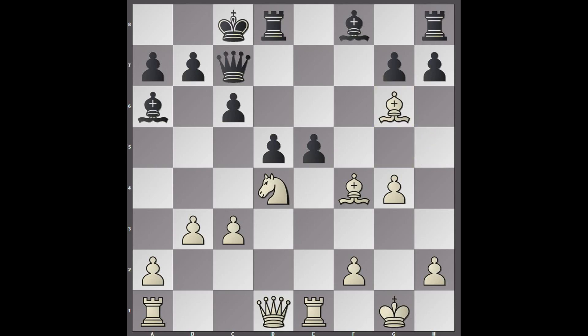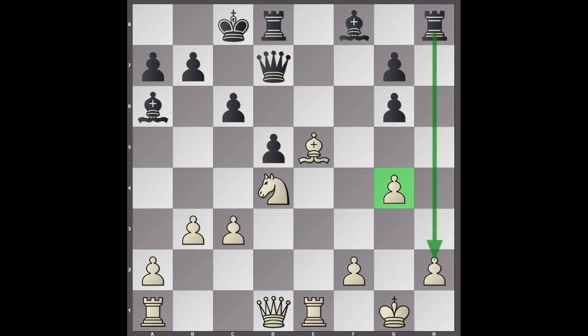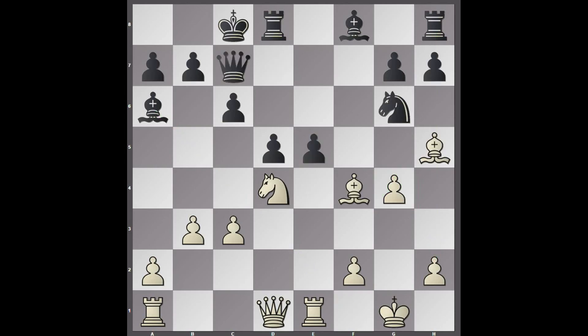So knight e6 doesn't quite work. And bishop takes g6 also seems like a good move, winning the pawn back. But once again, the h-file's been opened. Queen d7, and suddenly it's quite tough for white. This g4 pawn is a bit ugly, pressure down the h-file. This bishop is very strong here. White's king just feels poor. So AlphaZero just retreated the bishop, which is quite a clever move. The pawn can't take the knight, and this e5 pawn is just not going to be held onto.